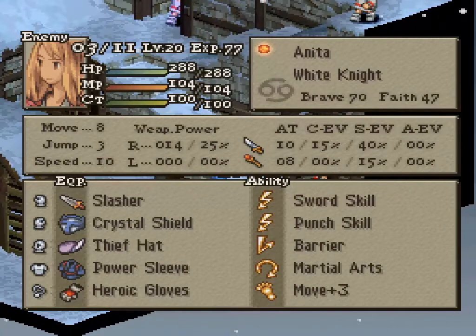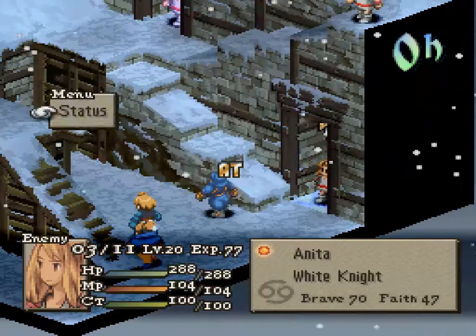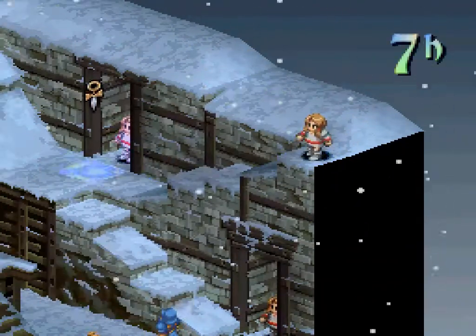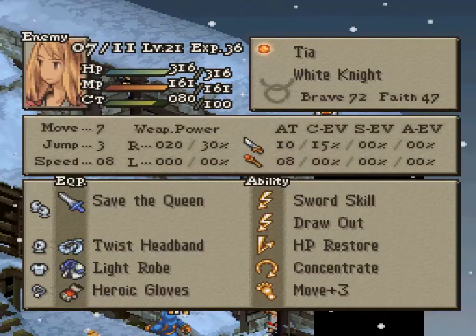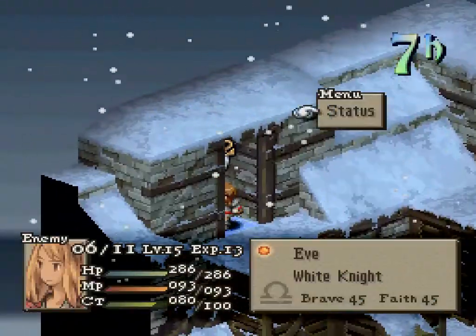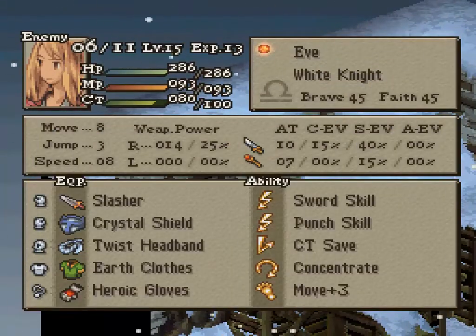This one, for example, has Barrier, Thief Hat, Slasher, Crystal Sword, Tiname — White Knights all over the place. This one has Item and Damage Split, and Concentrate with Save the Queen. Save the Queen, Heroic Gloves, Draw Out, Concentrate. CT Save, Concentrate, Slasher.